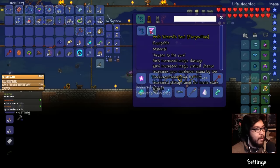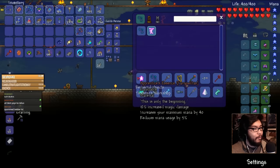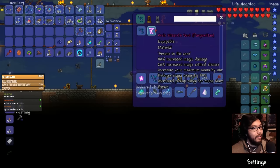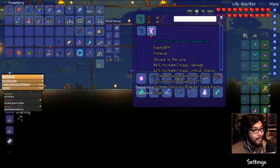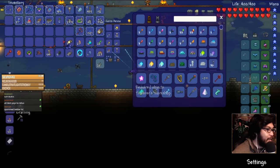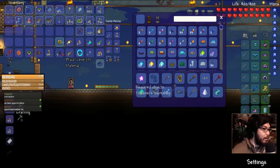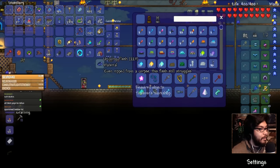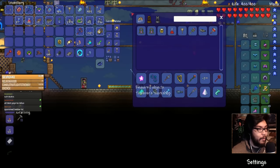Arch-wizard soul — so good. Can't wait to make this. There is an apprentice's essence that turns into the arch-wizard soul — you're just combining so many items together. We already have the one we needed. The undying flesh we got was just turned into the horde staff, which we'll use in hard mode as well. And then we got this new fitness cloth.